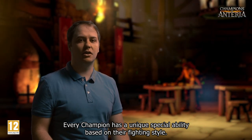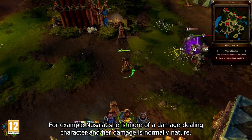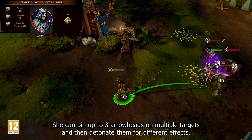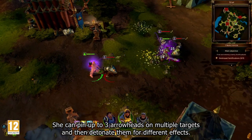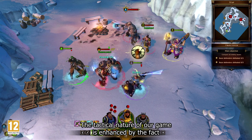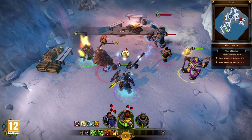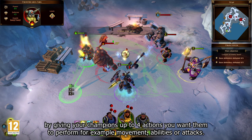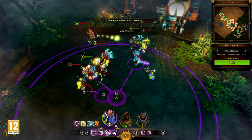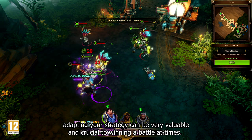Every champion has a unique special ability based on their fighting style. For example, Nuzala — she is more of a damage-dealing character. Her damage is normally nature. Her gameplay revolves around arrowheads. She can pin up to three arrowheads on multiple targets and then detonate them for different effects. The tactical nature of our game is enhanced by the fact that the player can pause the action at any time to better assess the situation. Once you know your enemy, you can create your own strategy by giving your champions up to four actions you want them to perform — for example, movement, abilities, or attacks. Depending on your enemy's positioning, adapting your strategy can be very valuable and crucial to winning a battle.